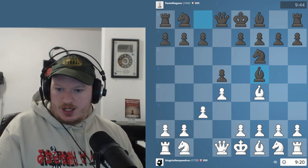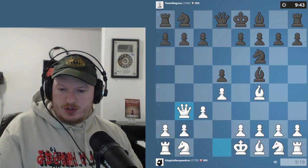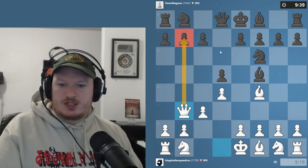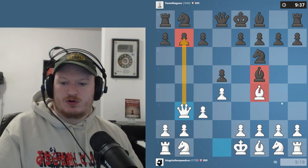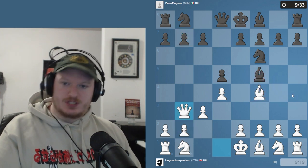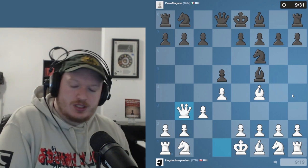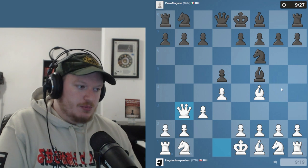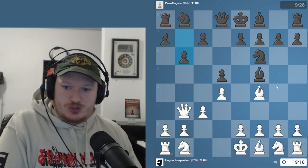Bishop to f5 was played. That could run into some trouble after queen to b3. The thing is bishop to f5 and bishop to f4 both have the problem where the b pawns are no longer defended. This is usually how you take advantage of the London system when you're playing as black. That's why c5 is the critical move, but that is not what my opponent ended up doing.